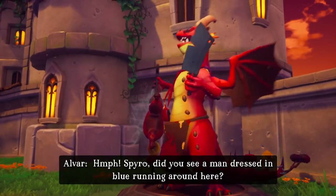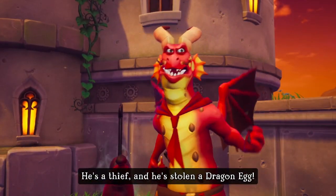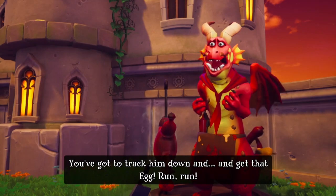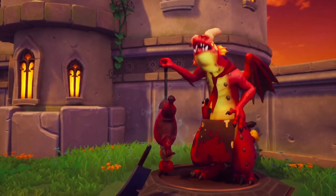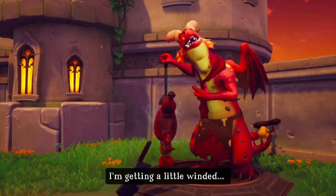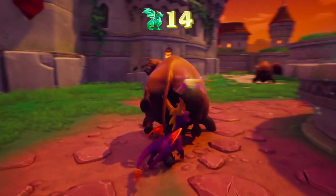Spyro, did you see a man dressed in blue running around here? He's a thief and he's stolen a dragon egg. You've got to track him down and get that egg. Run! Run!